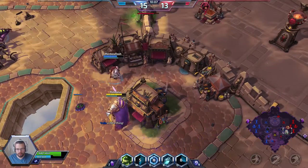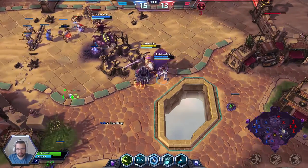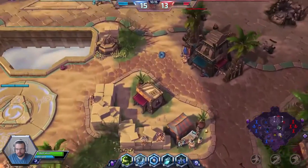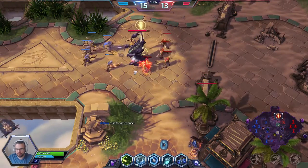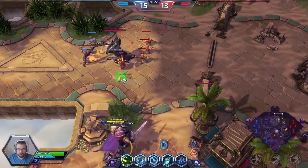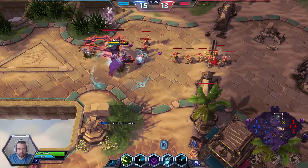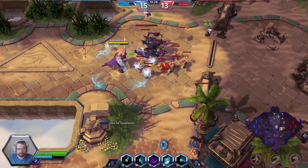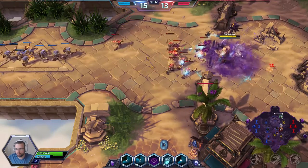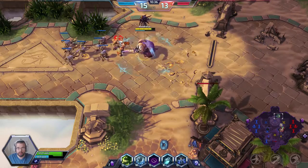I should've activated my E earlier, just because my E provides a slow — therefore she would not be able to escape me. We should deal with the monstrosity in the top lane as fast as we possibly can, especially since there are no objectives on the map. Whenever there are no objectives, you should just focus on whatever is actually happening on the map. I am tanking a whole minion wave — this is exactly what I want to do so our friendly minion wave can come in and clean up.